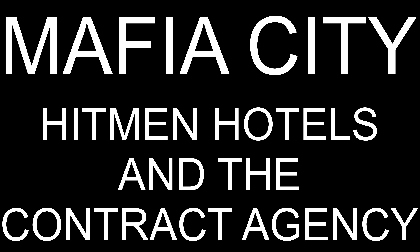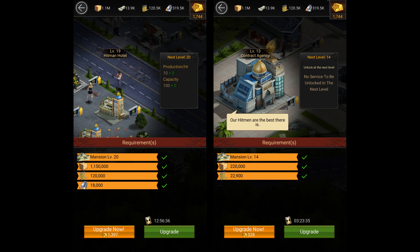Hey, what is up guys, it is me Flavio here back with another Mafia City video. In this video I'm going to be talking about the two new buildings that were added in today's update: the Hitman Hotel and the Contract Agency.